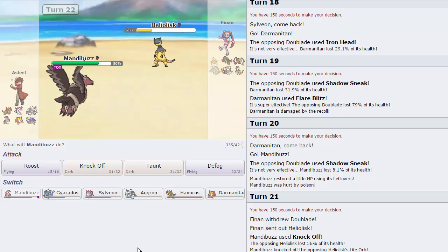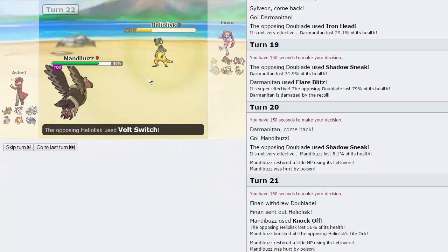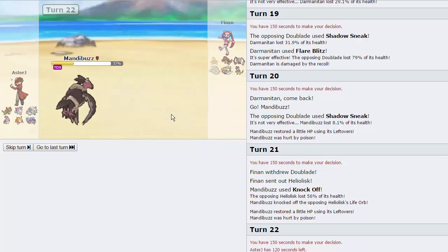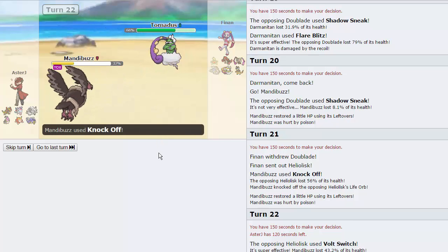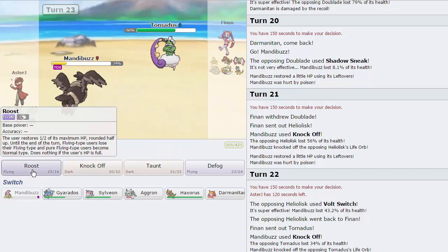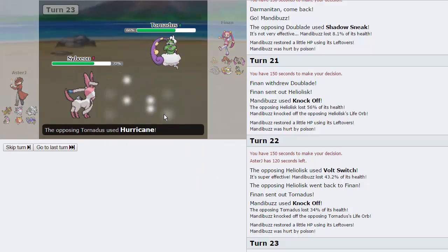We'll go into Mandibuzz on his next Shadow Sneak and eat that up, then follow it up with a Knock Off on something — potentially the Life Orb on Heliolisk, which is good because now it doesn't have as much power. We should be able to take a Thunderbolt or Volt Switch from Heliolisk now that it doesn't have its Life Orb. I could also just go into Aggron and sack it. Haxorus puts in a lot of work now that Aegislash is weakened — we can knock it out with Earthquake. I think I pretty much just win with Haxorus now.